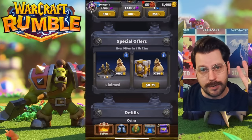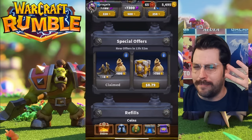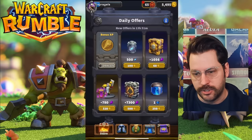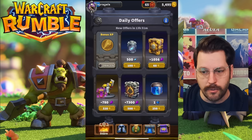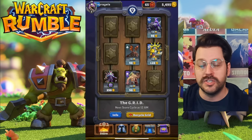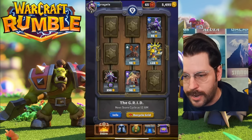And while we're talking about it, let's talk about the third tip. One of the biggest mistakes you can make is buying the wrong things in the shop. This area right here — daily offers — stay far, far away from daily offers. You don't want to be spending your gold here. As I've talked about in a previous video, focus on spending it inside the grid. This is a mistake you could make.